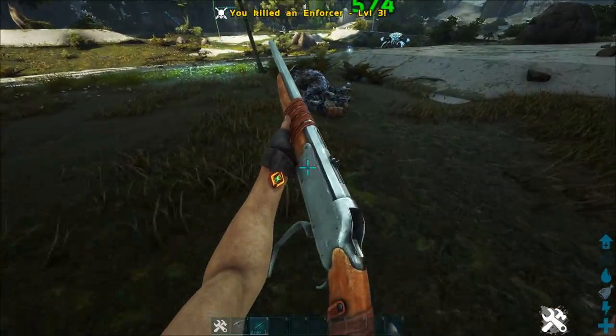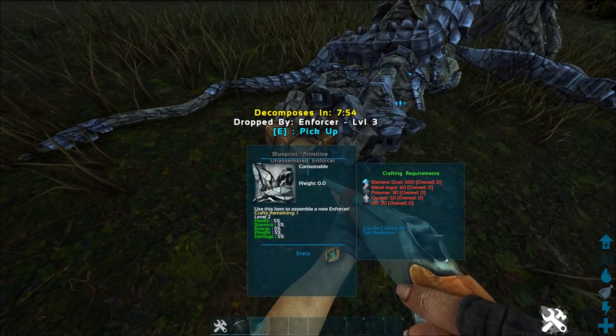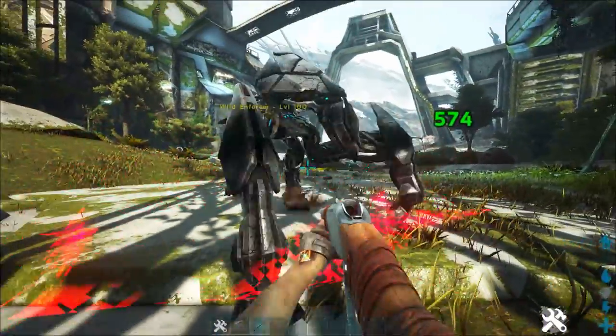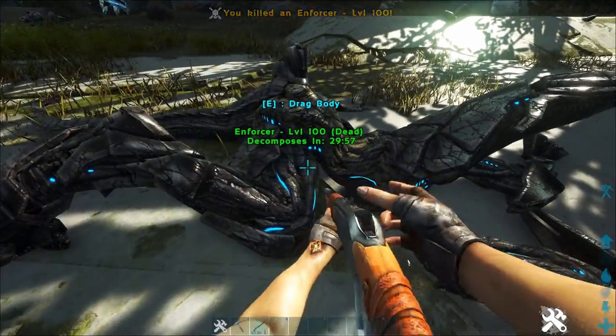Just like the Scout, if you kill a wild Enforcer you can get a better blueprint than the one in the terminal. The downside is it can be way more expensive — that's the plus and minus of getting one in the wild.